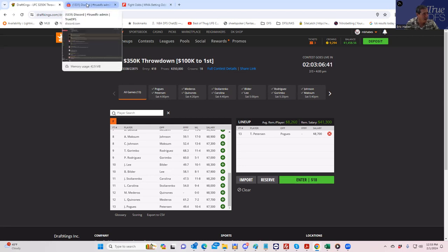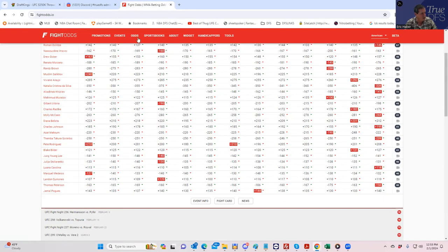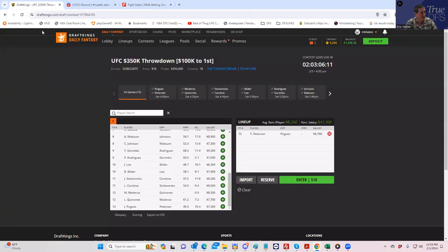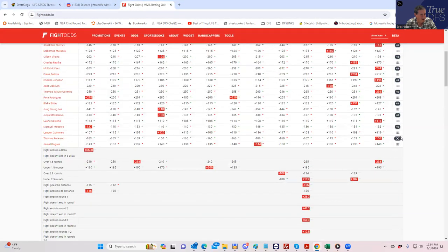Hoggs on the other hand is not as appealing. He doesn't have the wrestling upside Peterson has. If he wins, it'll be by decision or a striking-based KO. His inside-the-distance line is plus 475, which is just not good. So Hoggs is a fade. Now, there might be a leverage argument if Peterson ends up really chalky, but just on the metrics, Hoggs is a fade — while Peterson is an extremely strong play given his win condition.